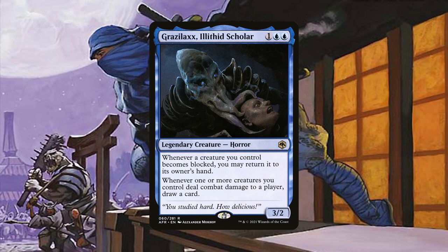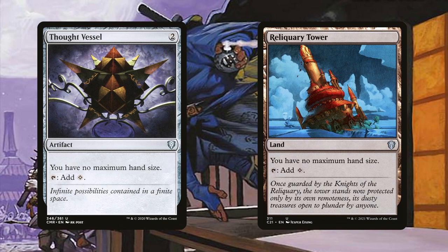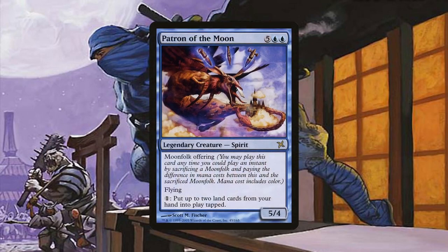Grazilaxx, Illithid Scholar is another way to turn our combat damage into card advantage, but it's only limited per opponent instead of per creature. It's still good to include even if not as powerful, because it can also help us bounce any creature that gets blocked, allowing us to then ninjutsu them back in at later turns. Thought Vessel and Reliquary Tower are included because of how many cards we can draw with this deck — they're super helpful because Jin-Gitaxias has us draw a new hand during our end step but does not increase our maximum hand size. Patron of the Moon is another great fatty to cheat in to help with hand size too. If we're drawing into a ton of cards and end up with some lands in hand, for just one generic we can put up to two lands from our hand onto the battlefield, potentially getting ahead even further than some green decks.